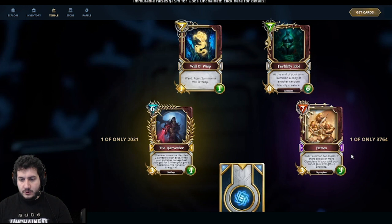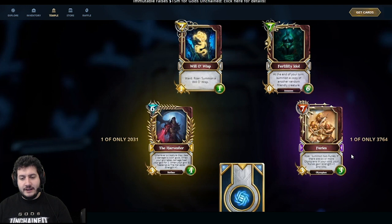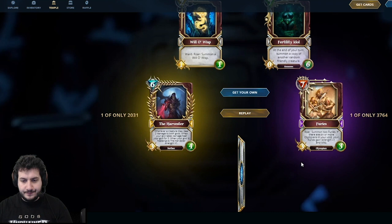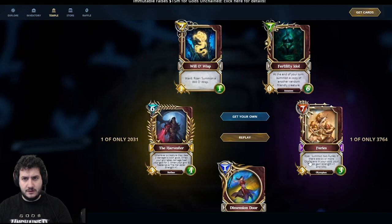Furies is an epic — 7-mana. Roar: summon two 3-3 Furies. If there are 6 or more Olympians in your void, your Furies gain Strength +1 and Blitz — so you're getting two 4-3s with Blitz. Really high impact play in an Olympian deck. Lastly, Dimension Draw Door: draw a card and reduce this card's mana cost by one if it costs less than your unlocked mana gems. A really good cantrip that effectively thins your deck.